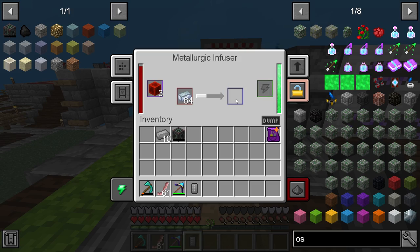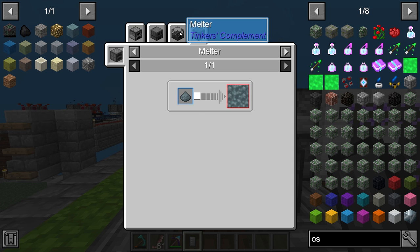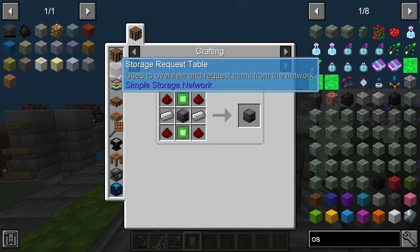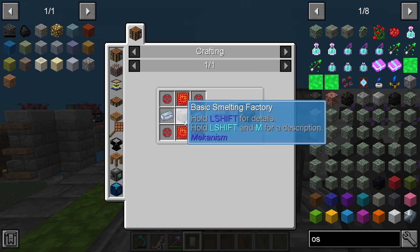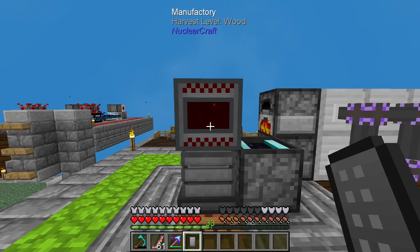You're going to want those upgrades anyway, so you might as well get ready for that. You can see — nice little fancy particles going on here — and we're getting a lot of this stuff. What this recommends you do is to use an energized smelter. An energized smelter is probably going to be your best bet. That's why you need these basic control circuits. Upgrading this thing is really simple. You can get it to a basic tier very quickly, then to an advanced tier very quickly.